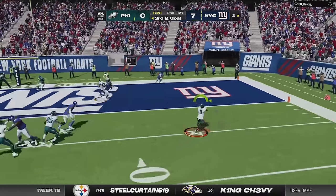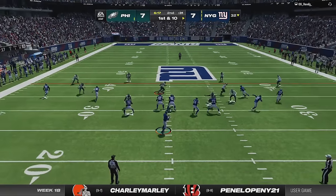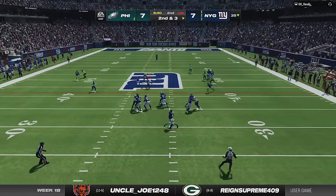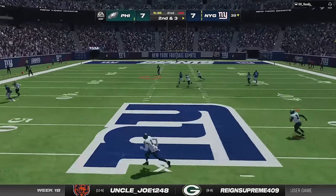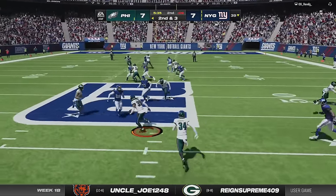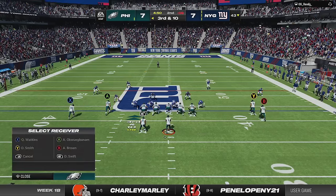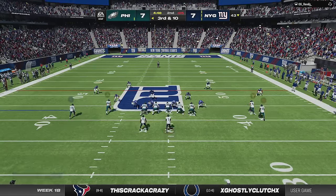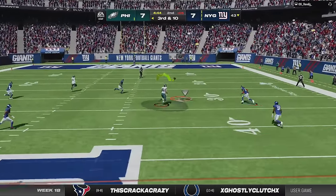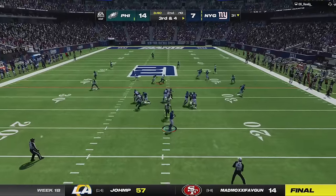We punch it in with the running back from the drive H wheel, which gets open against any man or zone on defense. My opponent goes empty backfield for most of the game, getting outside my cover four before I switch to cover one man on the next play. He tries to beat me deep over the middle, only to see my 99-speed Kalen Barnes get his second interception in two weeks. Back on offense he gets me into a quick third and ten, but when I see he was in cover three on the last play, I put in my fastest tight end and take another shot — those four extra speed points make all the difference as we score 50-plus yards.